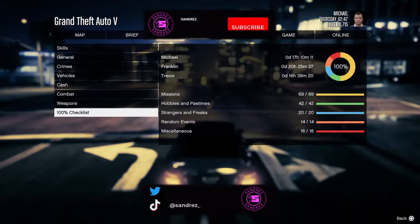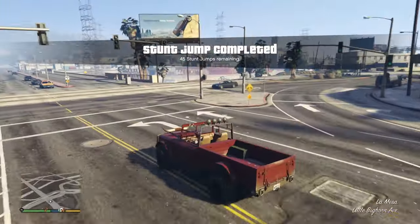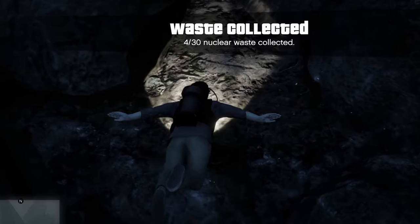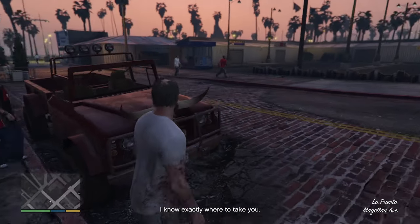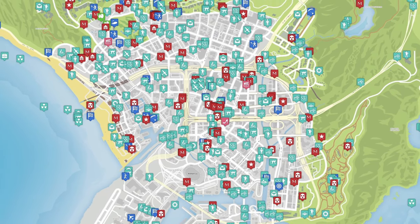You'll have to 100% complete the game, so that means a ton of collectibles and side missions to do. From stunt jumps to spaceship parts, parachute jumps, flights under the bridge, nuclear waste, knife flights, and letter scraps — these are all necessary to be found. I used an interactive map that I've linked in the description below, which was really useful to track collectibles.